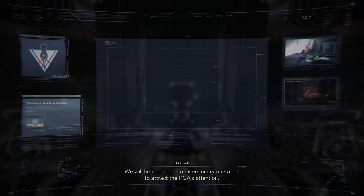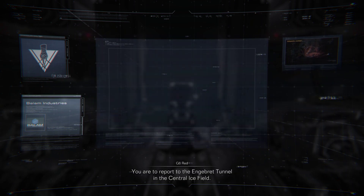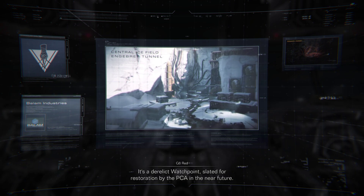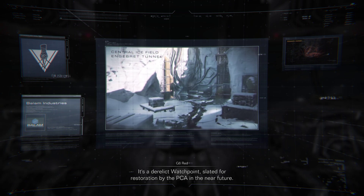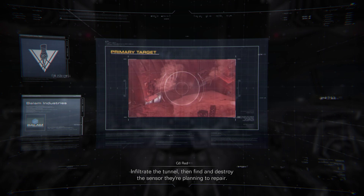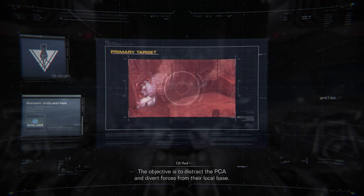We will be conducting a diversionary operation to attract the PCA's attention. You are to report to the Engerbred Tunnel in the Central Ice Field. It's a derelict watchpoint, slated for restoration by the PCA in the near future. Infiltrate the tunnel, then find and destroy the sensor they're planning to repair. The objective is to distract the PCA and divert forces from their local base.